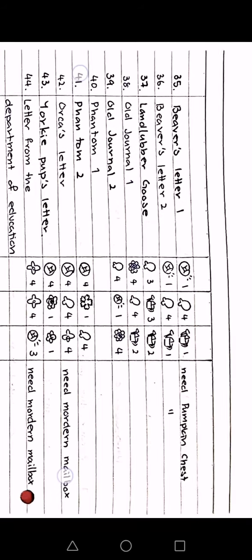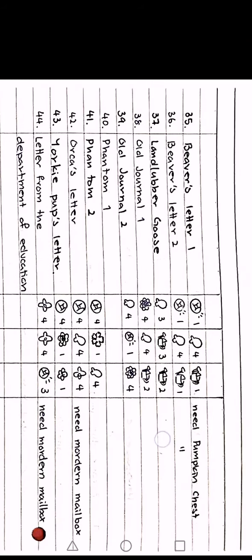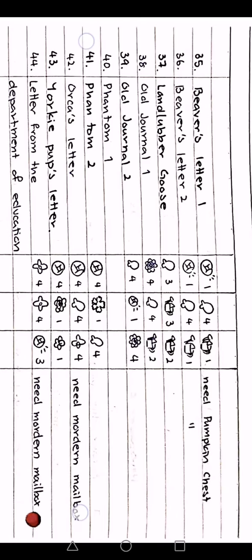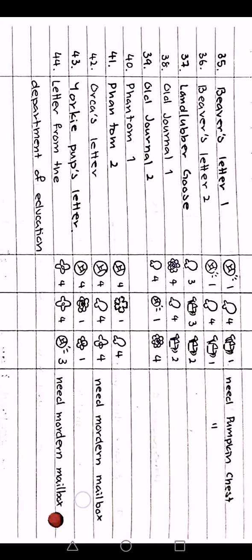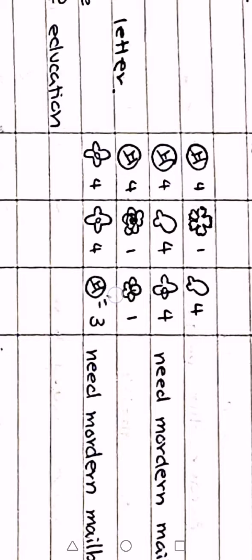There's also a Christmas letter but you can't really get it anymore since it's not Christmas season. We have the beaver letter here, and this note means you also need the pumpkin chest. The land lava goose is also here. Level three watering can is gold, level two is copper. This is a sakura symbol and this is a snowflake — it has five rounded bumps. I'm sorry if it's not very clear.